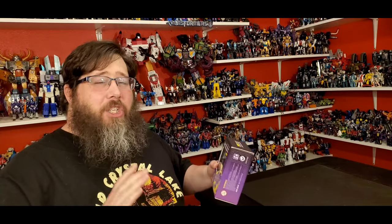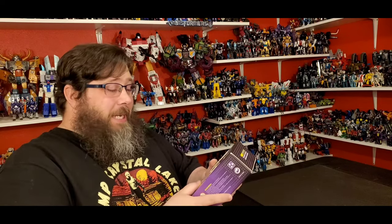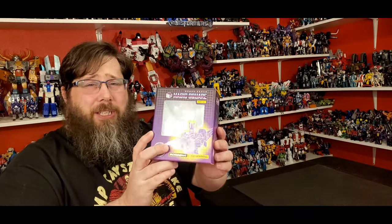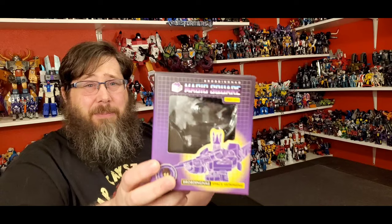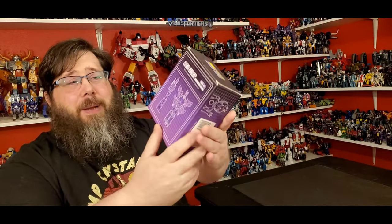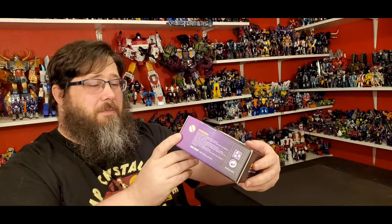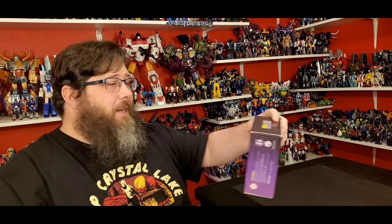Today I'll be taking a look at Magic Square Space Skimming. Now this is a Cyclonus mold but it's in the Shattered Glass colors. I totally forgot about this guy — I missed him. I was going through some Magic Square stuff and realized I don't have him. I missed out on the black and gray one — sold out everywhere. But I was able to get this guy. It's Cyclonus in their Shattered Glass colors. Pretty decent box, a lot of artwork — kind of got that G1 feel to it.